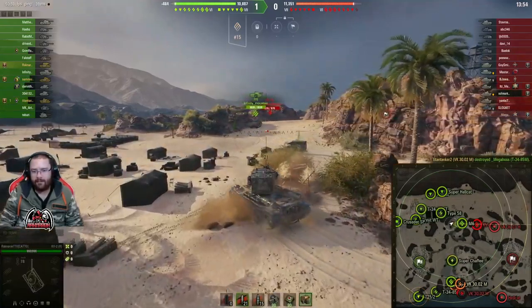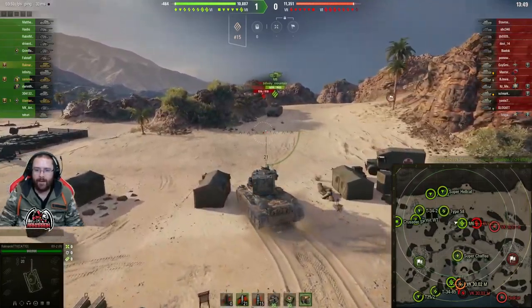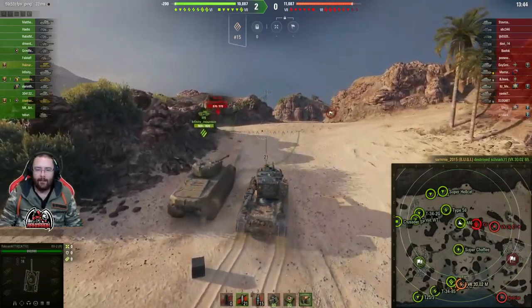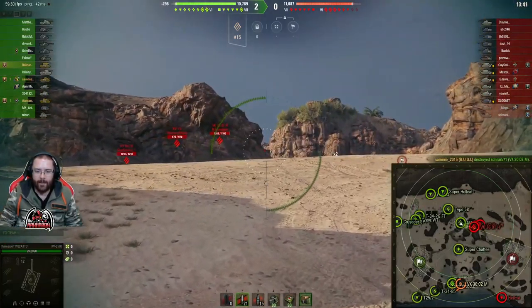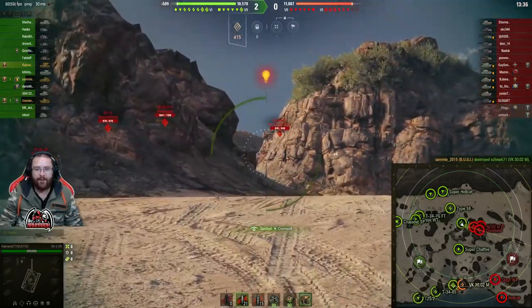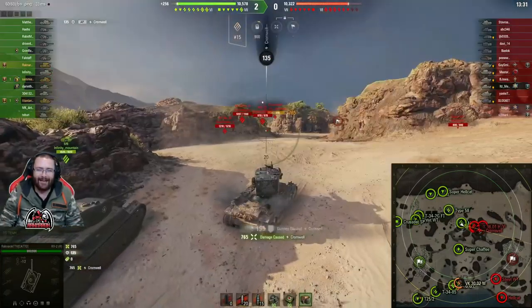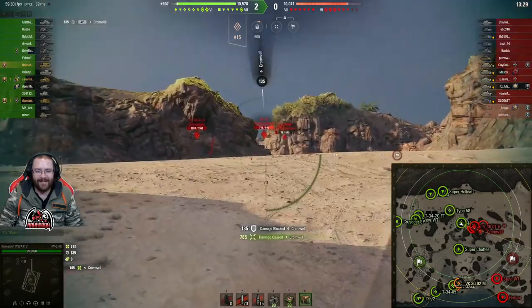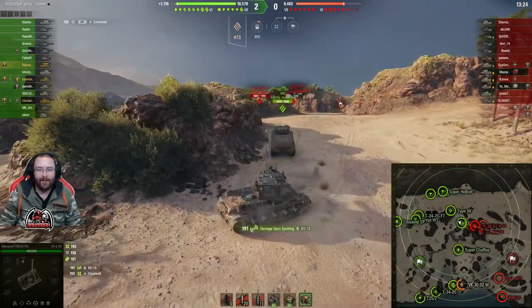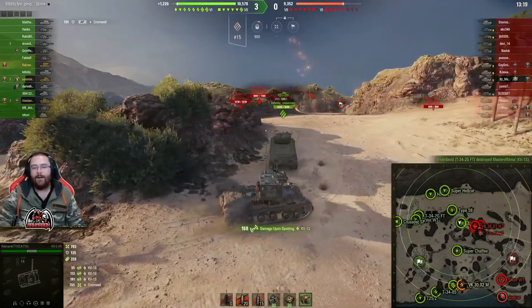We're not top tier — technically bottom tier — but it's only a two-tier game so that's fine. We are rolling up into the normal heavy spot with Infinity Mountain and we're going to see if anyone pops up that we can blap. There's a Cromwell — love a tasty Cromwell — unfortunately it's Alchemy from the Caddo clan, a clan mate. He pops out again and — sorry buddy — there's 765 damage just smashed right out of the park.